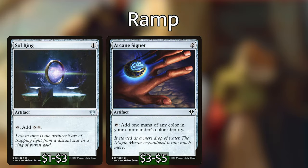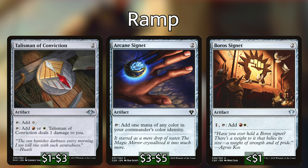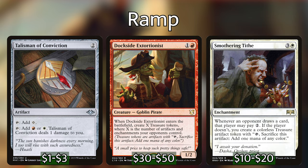Now let's talk about what you'll be casting from hand. You want to keep a low curve to be as aggressive as possible, but include some ramp pieces to get to Winota faster. For mana rocks we have Sol Ring, Arcane Signet, Boros Signet, and Talisman of Conviction — some of the best mana rocks in red and white. I have one non-human creature for ramp: Dockside Extortionist. And since we're in white, Smothering Tithe is a must-have. I've elected to put fewer ramp pieces in favor of more token generators, but feel free to adjust. Note that Dockside Extortionist and Smothering Tithe are expensive — if you're having trouble acquiring them, don't worry and find alternatives.